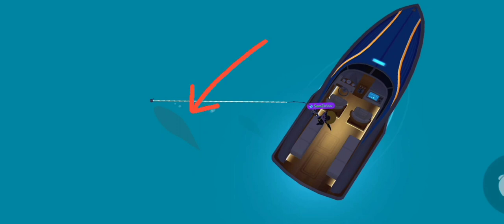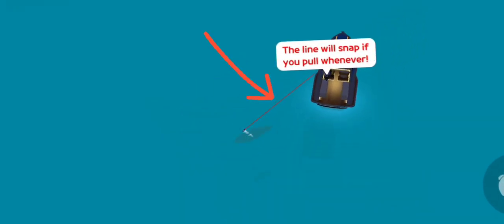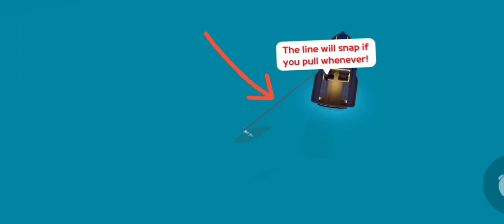As soon as he pulls away like this, you stop tapping. Now if the line turns red, it just means you tapped one too many times. They give you one extra tap so you don't lose your fish, and if the line is red then you've already used your extra tap.